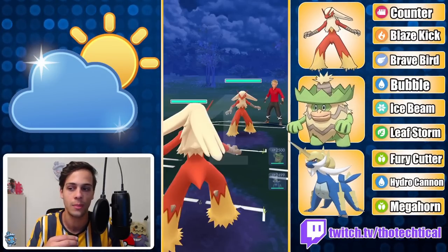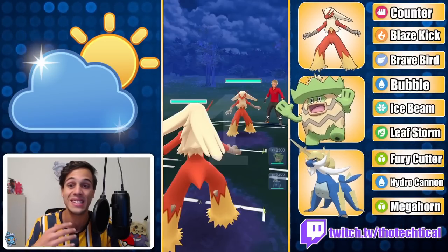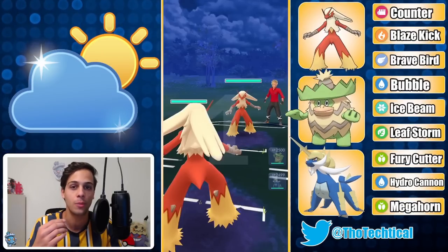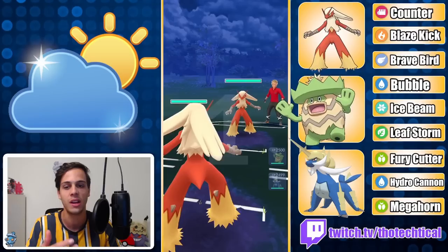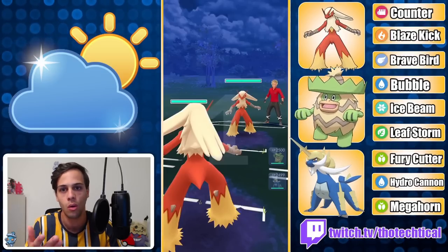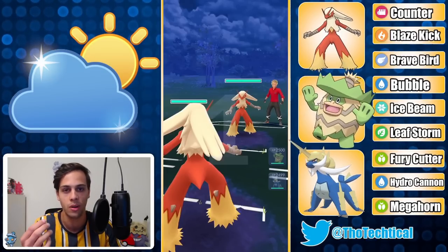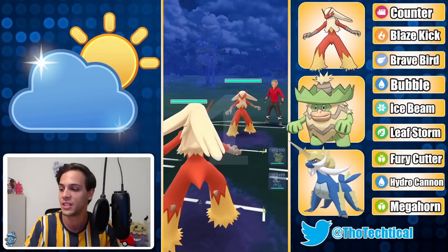Even versus water types you have some plays there with Counter and Brave Bird. Then Samarod in the back — it's so spammy. Fury Cutter helps it, Fury Cutter plus Megahorn helps it get a lot of play versus grass types too. In general on this team, Samarod is kind of your pivot, because even if a Cordilly, Ludicolo, or a Bom de Neige comes out, you can still Fury Cutter and Megahorn it to knock it out. I had a lot of fun with this squad — let's get into these battles.